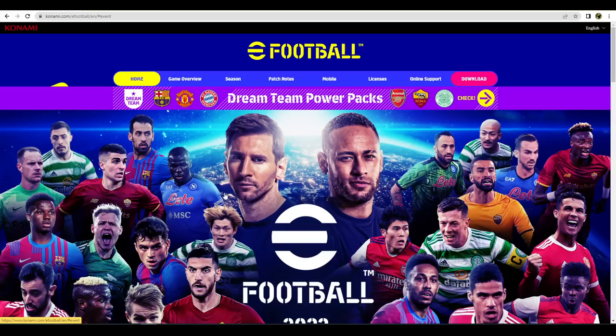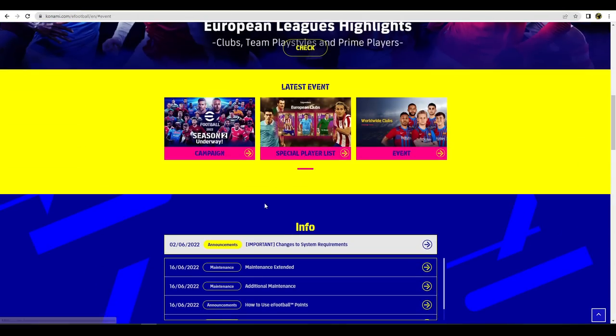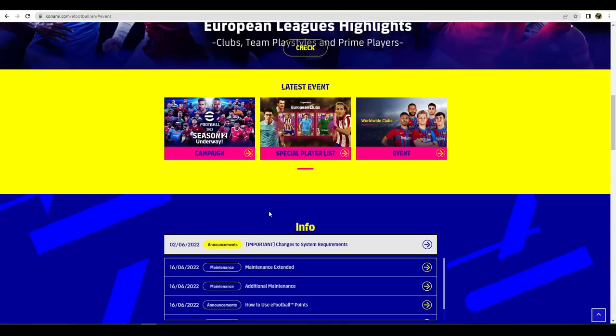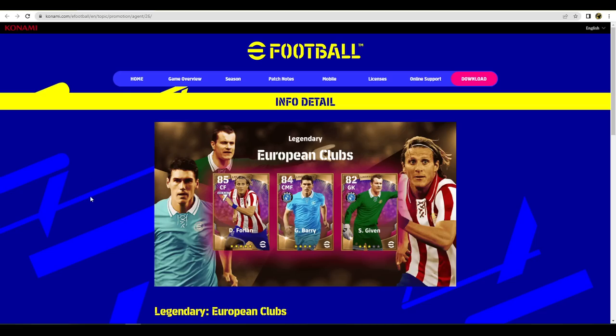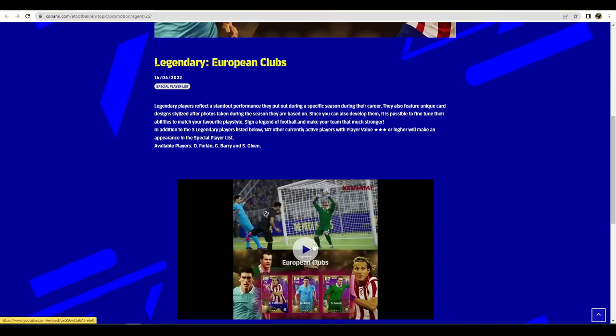There's a brand new graphic with all the partner clubs, partners, and ambassadors headlined by Messi and Neymar. We've also got a new list of legends, new campaign, and a load of new information. Starting off, there are three new legends added — Forlan was already in the game, but Barry and Given are both good players. They're probably not going to change the dial too much, but on their B form they're going to be decent, and there's a little trailer that plays from the main menu.